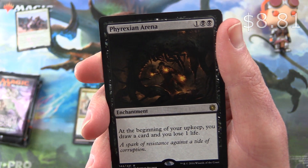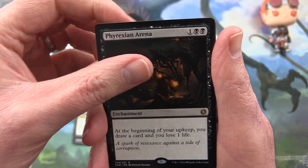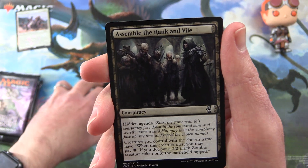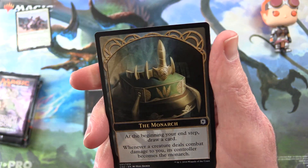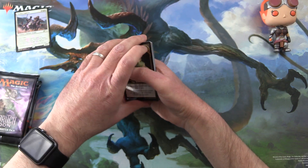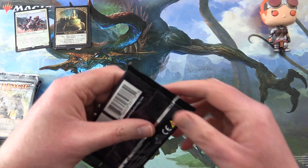Phyrexian Arena is an enchantment for three. At the beginning of your upkeep, you draw a card and you lose one life. Who is a fan of the Phyrexians? Leave a note in the comments. And Assemble the Rank and Vile — we've seen this a bunch of times already so I'm not going to rehash it — and the Monarch token. Not too bad to start off with. I think that Phyrexian Arena is worth a couple of bucks.